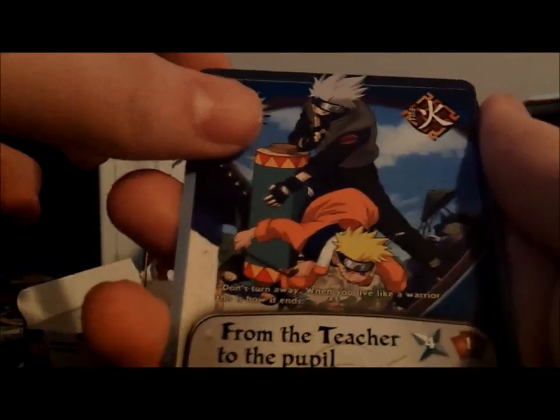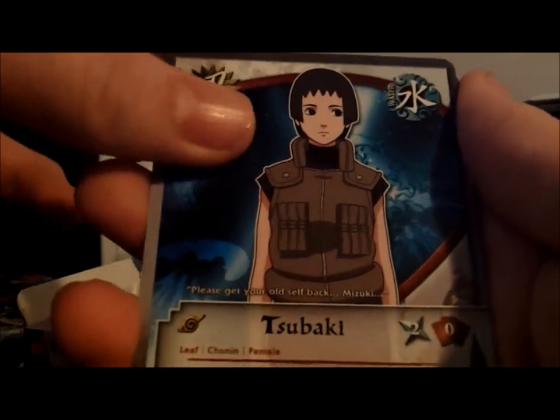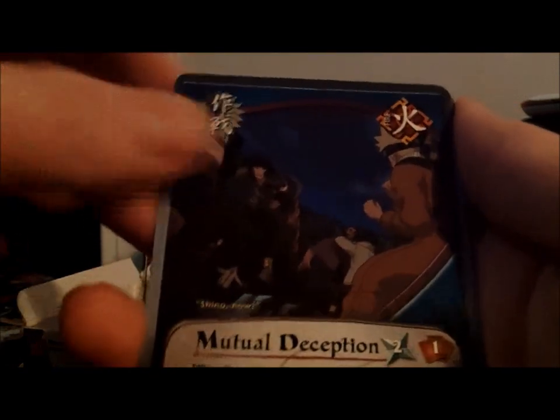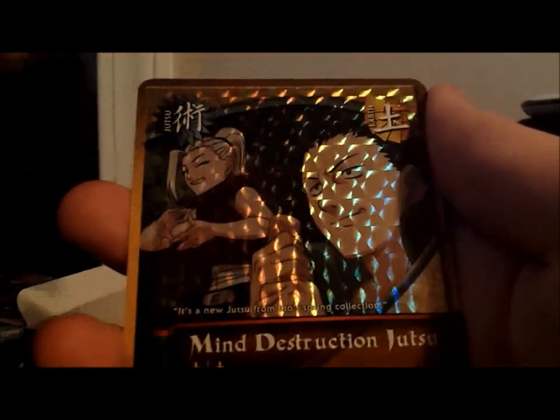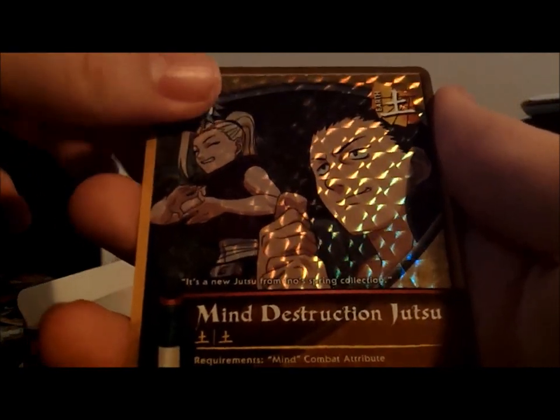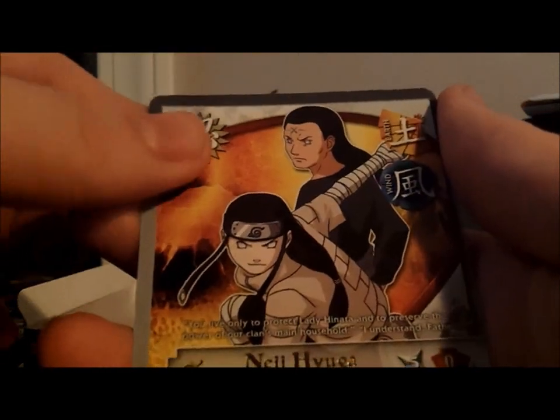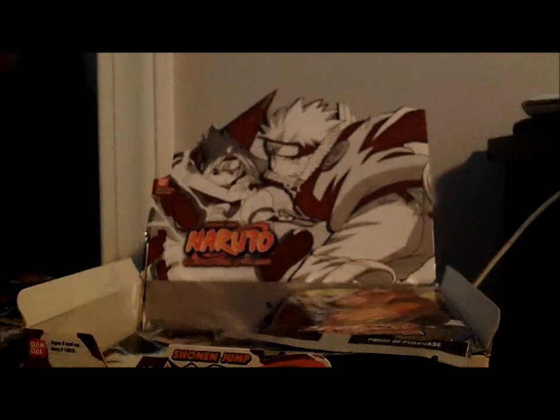That's a rare that's very sought after. Naruto and Kiba, From the Teacher to the Pupil. If I don't know what the names are, I'm not going to try to say them because I don't want to mess it up. There's our parallel — we got My Destruction Jutsu, it's pretty cool, it's common. Neji Hyuga, and then Neji and his father. I already have this rare actually.